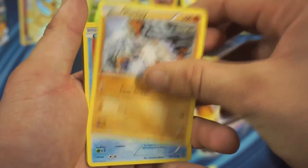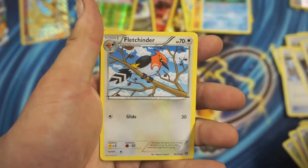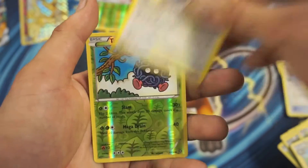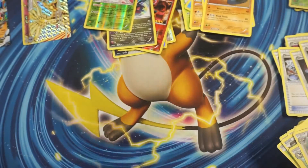So we got Fungus, Mankey, Shellos, Dino, Larvesta, Fletchinder, Fluffy, Ambipom, Reverse Holographic Tinella, and a Probopass Rare.